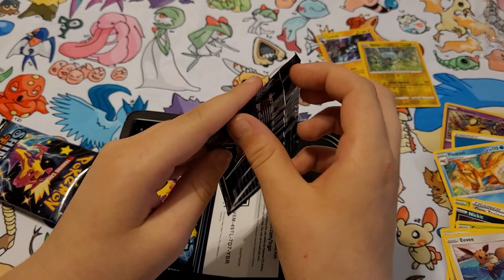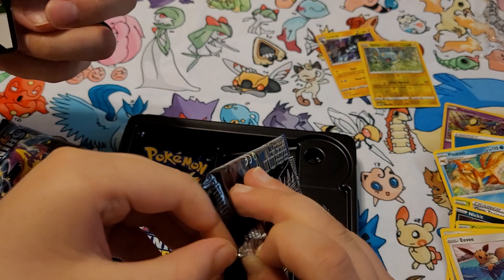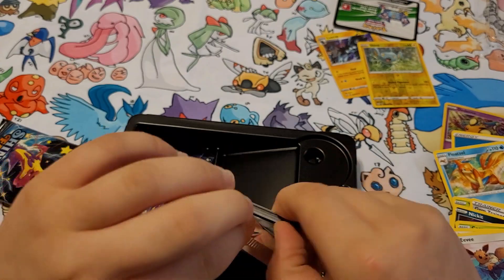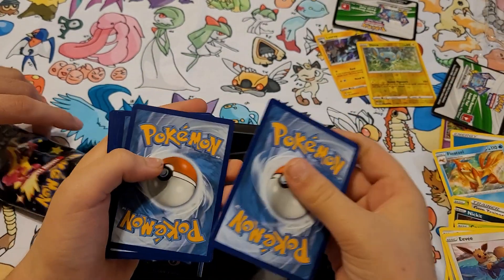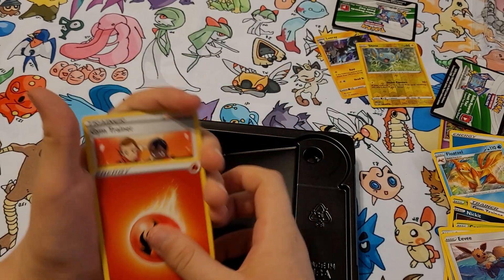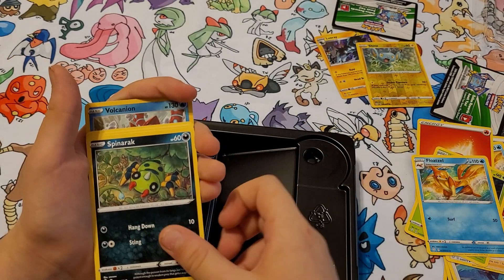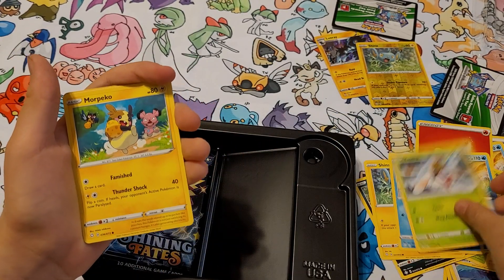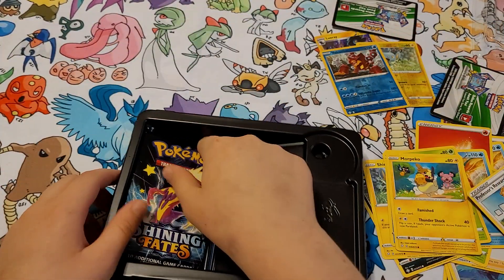Next pack — what we got? A Corvinite art card, very cool. Another little card down here too, a little coat card. Another white coat card. Fire energy, Gym Trainer, Thwackey, Floatzel, Shanks, Horsey, Nyanma, Marpeko. Reverse hollow Volcano and a Professor's Research. Could be better, could be better.